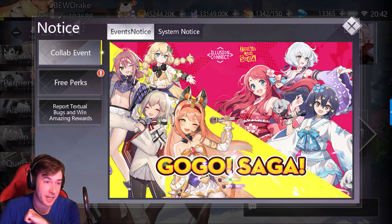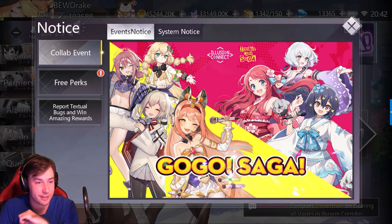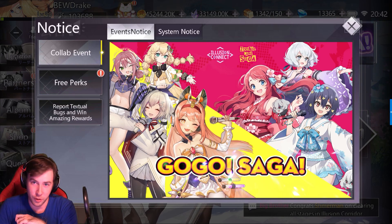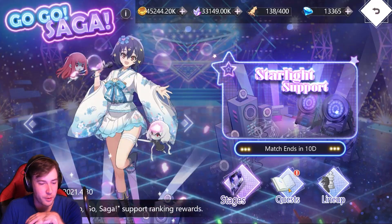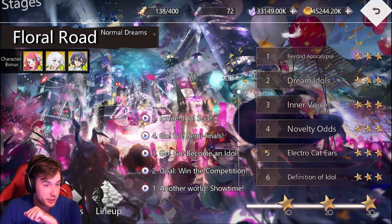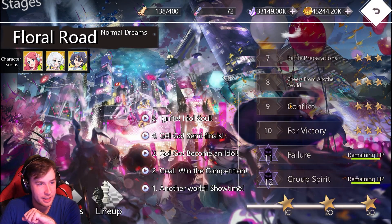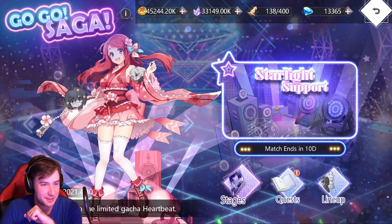Illusion Connect is actually having a Zombieland Saga collab, which I totally didn't expect — I didn't even know if Illusion Connect was going to have very many collabs. I've never seen Zombieland Saga, but here's a bit of what this is about. Come over to the Go-Go Saga — so there are quests specific to this collab to get some gems. You're going to farm these stages, spend all your squids, so you can do these boss battles and get some rewards.